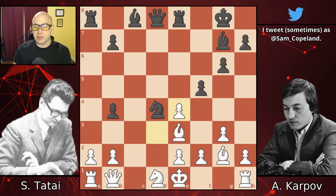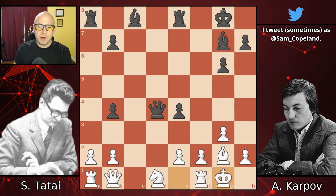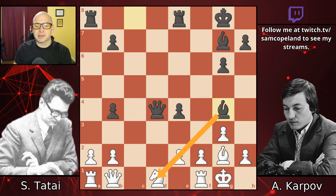Instead, he traded on e4 first, and then took on d4. This looks like it should be just about the same thing, but I think this is very different. Now if he tries to castle, he's not busted, but the capture on e4 has let this bishop out. Now bishop g4 is creating more threats that Tattai needs to deal with, and in general he's struggling to complete his development in this position, while Karpov has more open lines to work with. This is a very serious initiative for Karpov, and I think he is probably not quite winning, but very close — it's a large objective advantage.